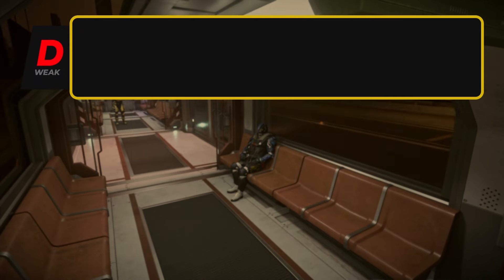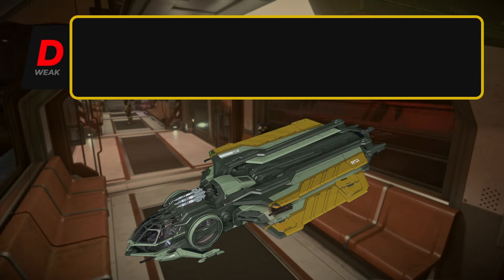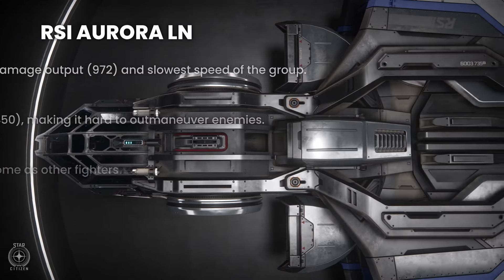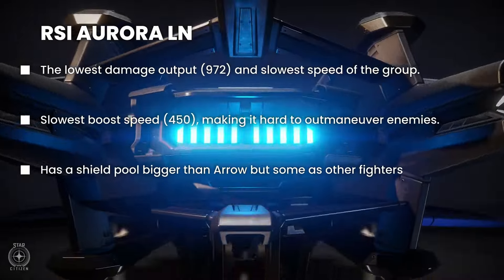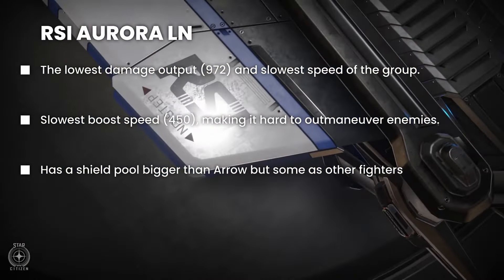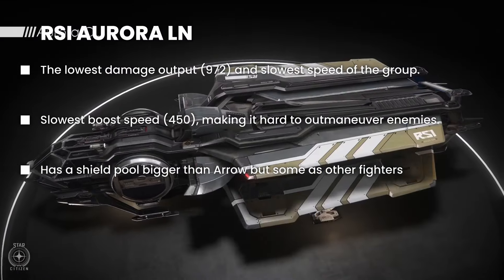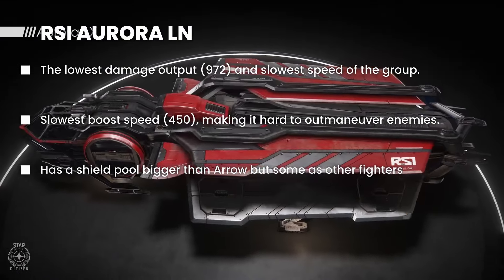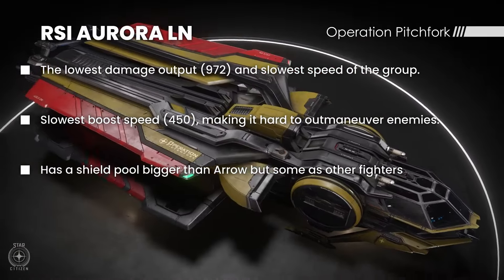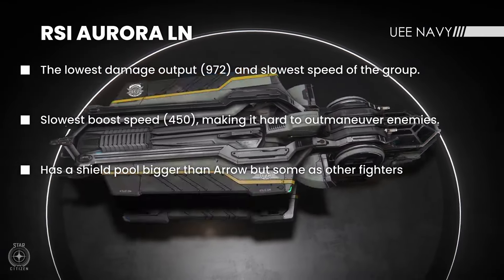Starting in the D tier, and there's only one ship in the D tier: the RSI Aurora LN. Of course this is a beginner-friendly ship. It has good shields — 3000 shield HP, which most other ships share — but it lacks in speed and firepower compared to the others. If you have an Aurora LN, you're probably going to have to upgrade and buy a new ship in game.